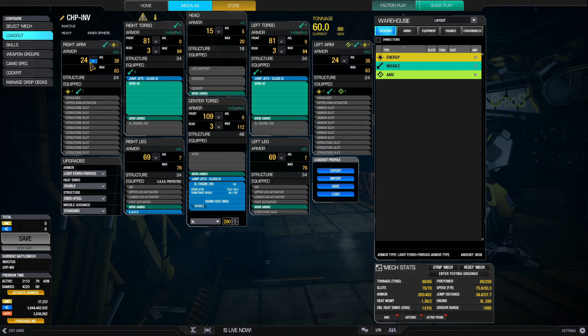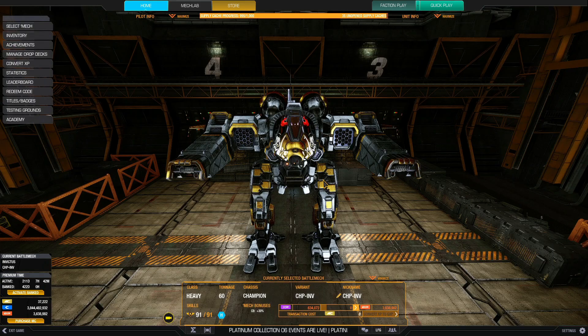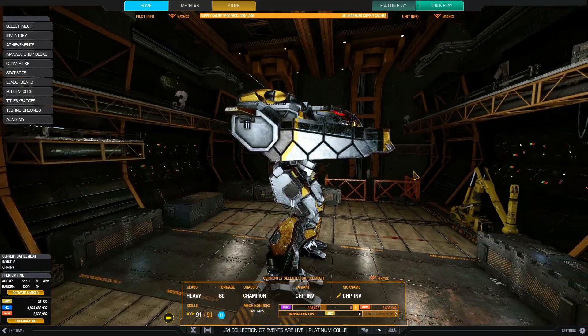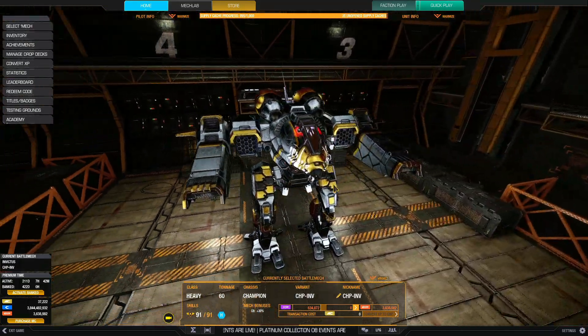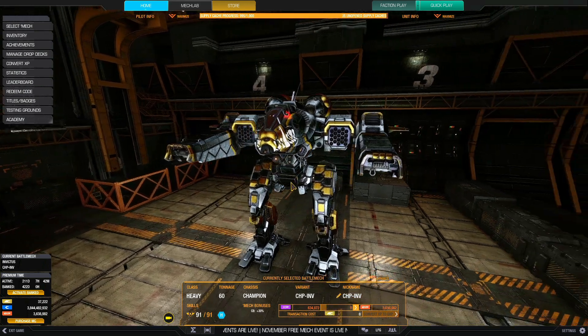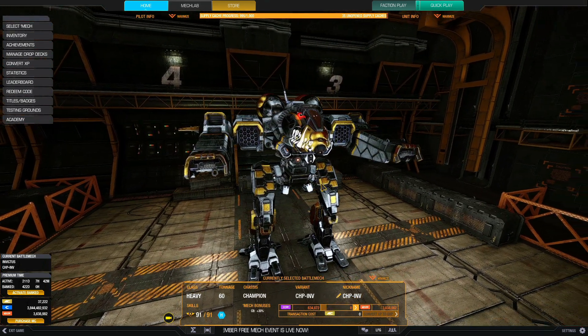The arms are stripped of armor except for a bit — that's because of the quirks. Do take note: the Champion, especially in upper tiers, has a pretty pronounced snout and side torsos. So even though the arms can shield those hitboxes, it has some armor quirks which I'll talk about soon, but it's easily damaged and destroyed. So that is a problem.